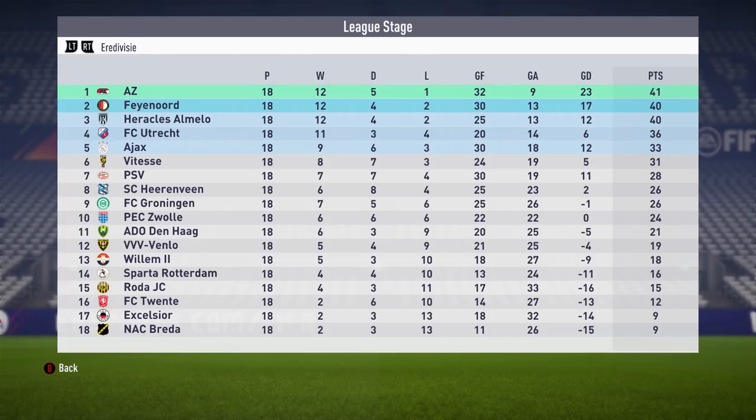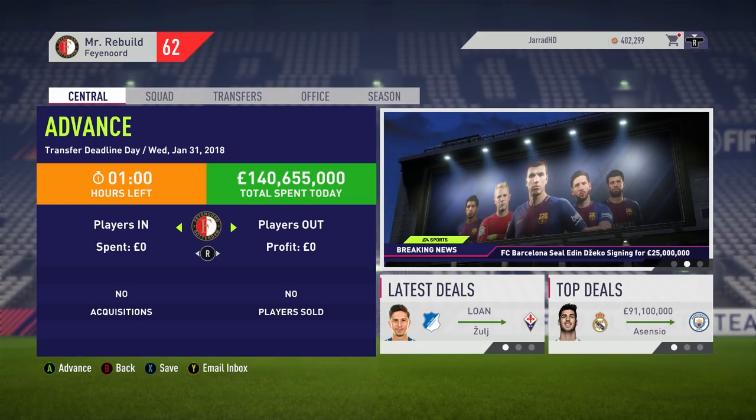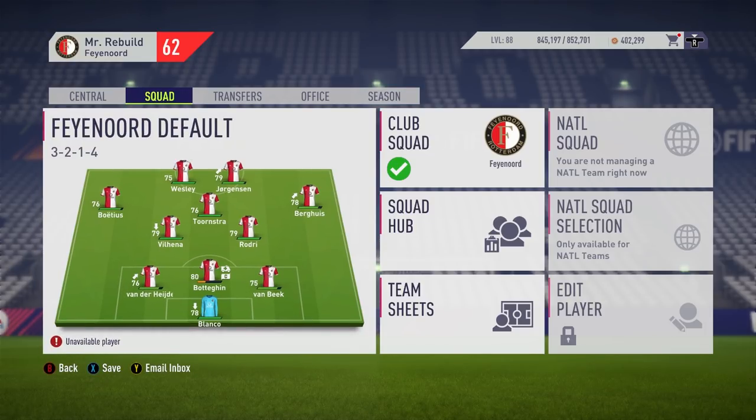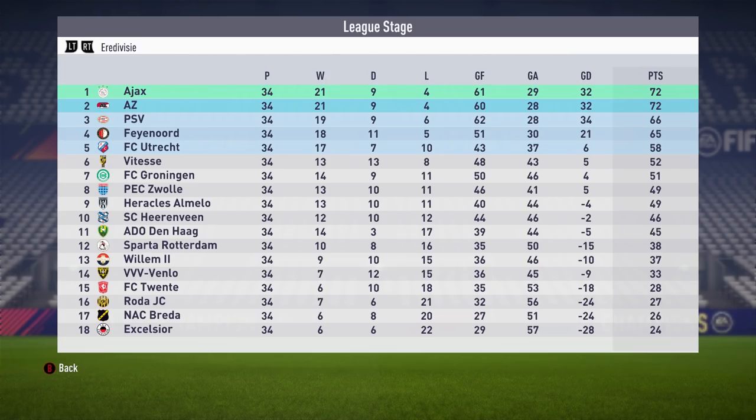The big dogs like Ajax and PSV are sitting just below us, which is great to see. Hopefully we can get back-to-back Eredivisie titles. Due to the fact that we spent all of our finances in the opening window, we've done no business in the winter transfer window. This is the squad we have. Bottigan is out for a couple of weeks so hopefully he'll be right by the end of the season. Unfortunately, we finished the season where Feyenoord currently sit in real life — fourth position.